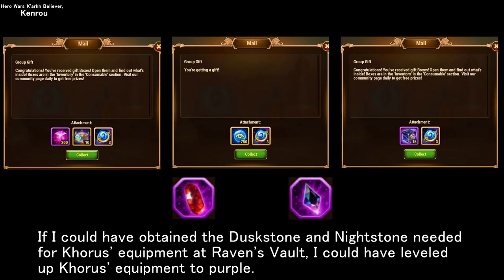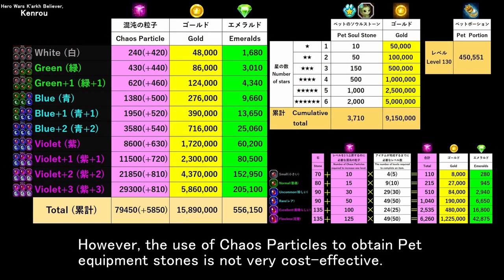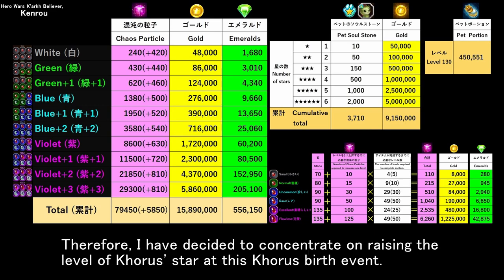If I could have obtained the Dusk Stone and Night Stone needed for Chorus equipment at Raven's Vault, I could have leveled up Chorus equipment to purple. However, the use of Chaos Particles to obtain pet equipment stones is not very cost-effective. Therefore, I have decided to concentrate on raising the level of Chorus Star at this Chorus Birth event.